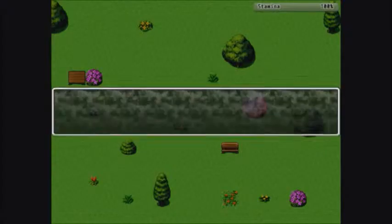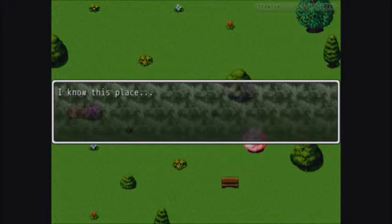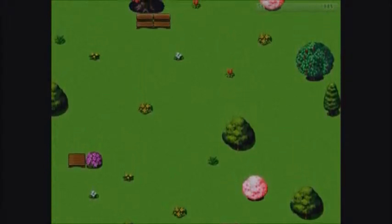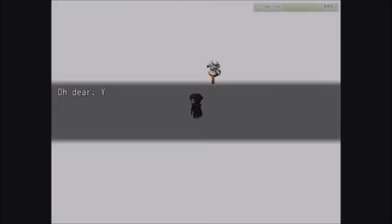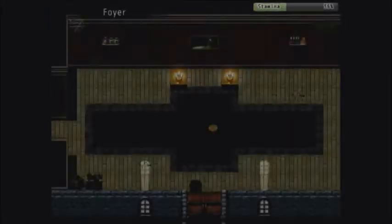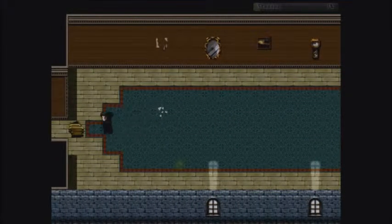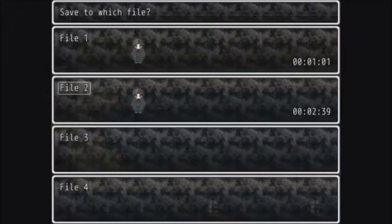Whoa. I know this place. Wait, we're all the way back here again? That doesn't seem right. Let's do the puzzles over again. Let's go ahead and save this time. Slot 3. There we go.